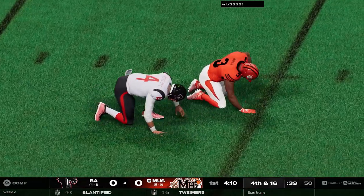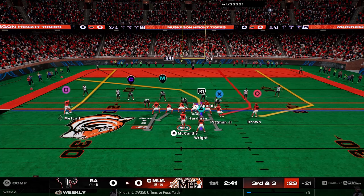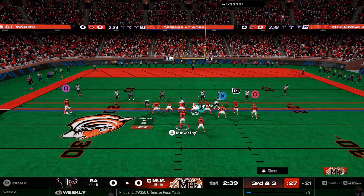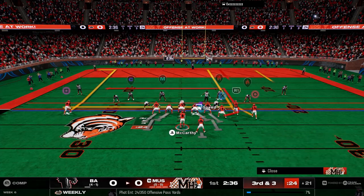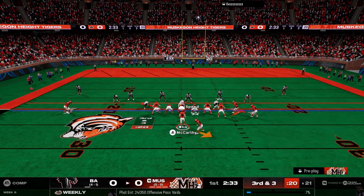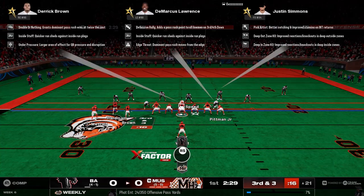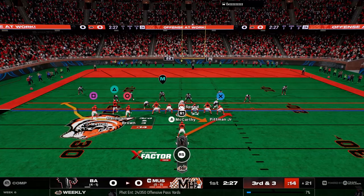I come in with a switch stick right there, get an incompletion — turnover on downs. Now we are on the 21-yard line, third and three. We've got to be able to get points. I'm at the audible, trying to read his safeties — trying to read if they're coming down to help with the run.